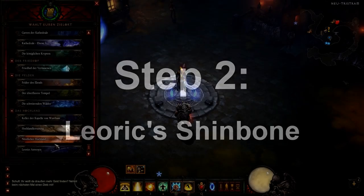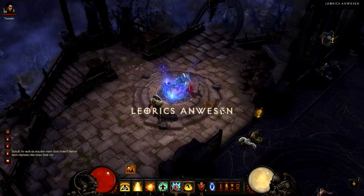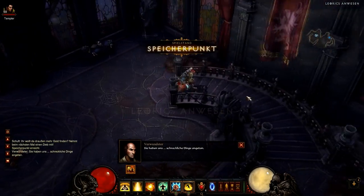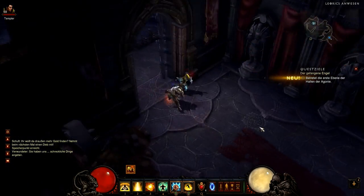Second of all, you need Leoric's Shin Bone and it's placed in Leoric's Manor. For this, you need to port to Act 1 and Leoric's Manor and try to find it in the chimney, which is placed always at the same spot but doesn't always contain Leoric's Shin Bone.